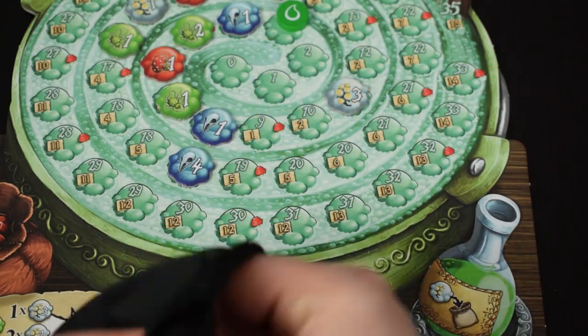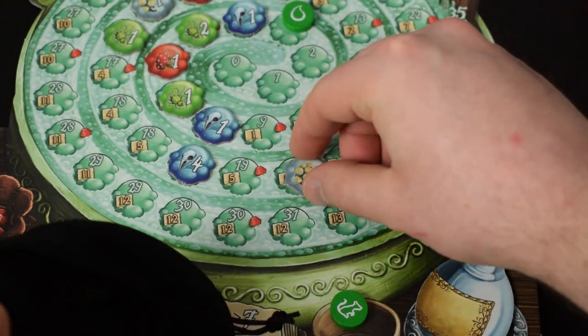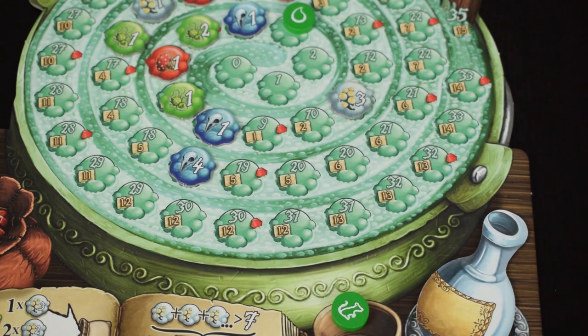For example, there's a flask that you can choose to consume. When you draw a white chip that you don't want to be there, you can flip your flask over to signify that you've emptied it, and then you put the white chip back into your bag, so long as it hasn't already exploded your potion. This is a really crucial moment because that can be the difference between failing right now or getting to advance and continue through the round.